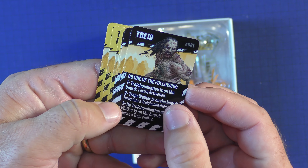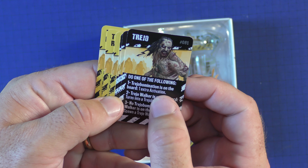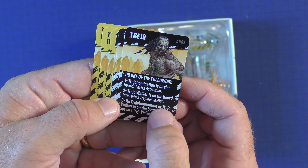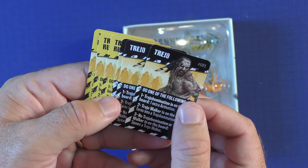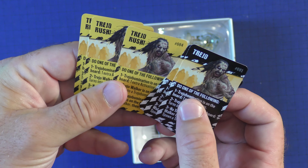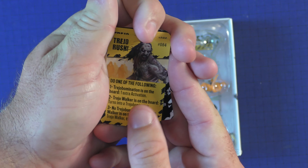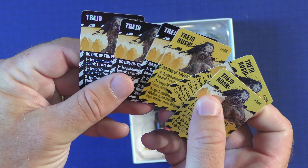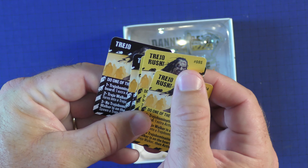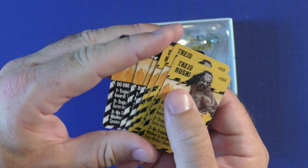We get Trio himself. He won the following — he's on the board, won extra activation, turns into an abomination. Pretty funny stuff here. And then you got the rush: one extra activation, turns into one of him, or spawn a walker. So that's pretty cool that you have these cards, and they're all individually numbered so you can get them in and out of the game.